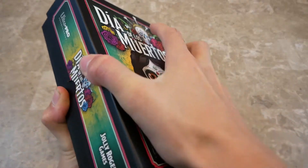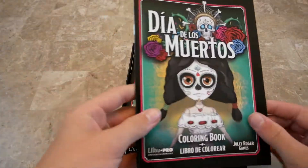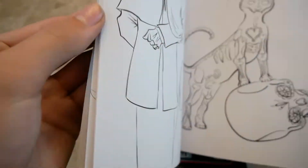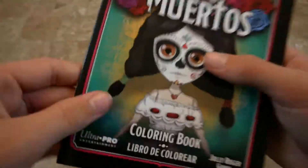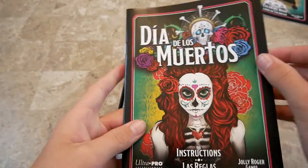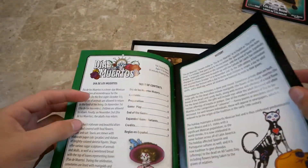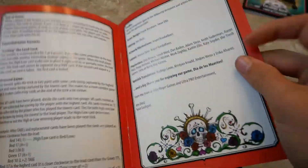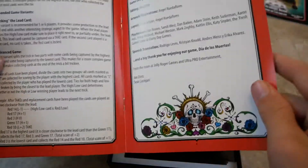So this is the coloring book — a bunch of cool pictures. There's art from the rule book, like this cat. Here are the instructions, the rule book, which has a cool history about Dia de los Muertos and talks about all the symbols. There's the cat, and it also has the rules in Spanish.